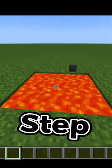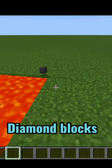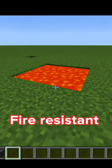Next step is to throw a shulker box full of diamond blocks into lava and it will make it automatically fire resistant.